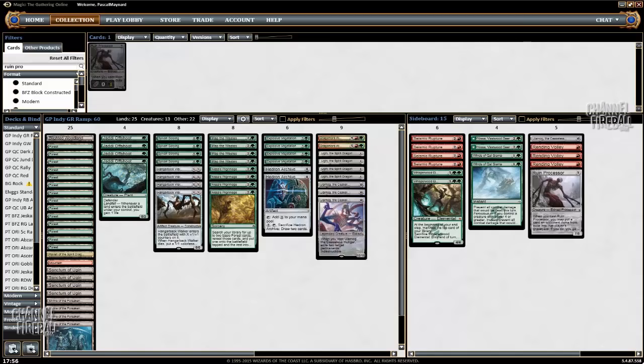It was interesting to see that him, Mike Sigrist, and John Stern — and I believe other people, but I know at least these three for certain. Apparently Siggy designed this deck, and it's aiming at beating Jeskai Black, Abzan Aggro, and Green-White Mega Morph — so basically the mid-range decks of the format.